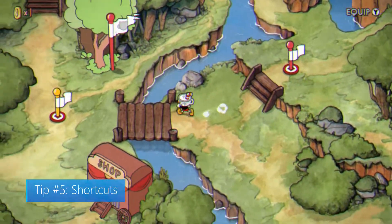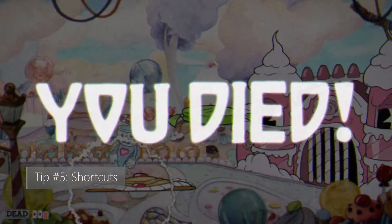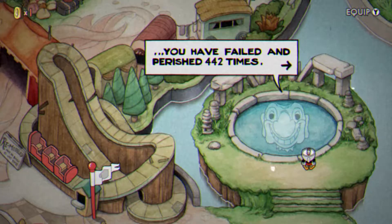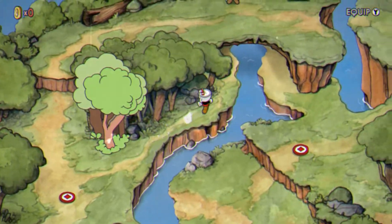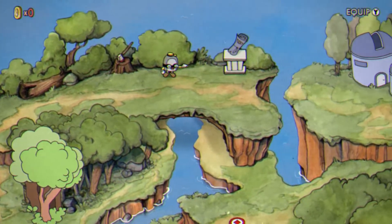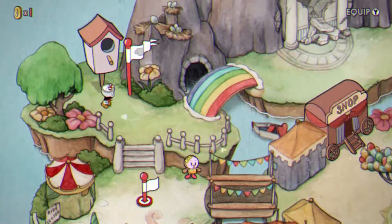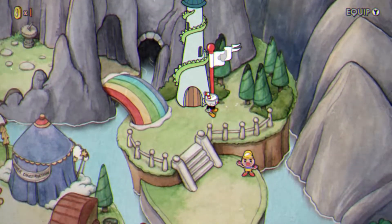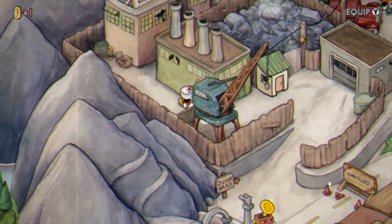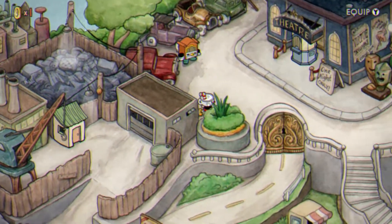Tip number five: shortcuts. After your umpteenth time fighting a boss, you may need to take a mental break. You can stay in game and try a shortcut. When you reach a certain point on each island, you'll come across hidden paths that allow you to access more of the island without needing to beat the boss standing in your way. These shortcuts lead to new bosses and levels. Taking advantage of them will let you cleanse your palate while gaining experience and regaining the will to take on the previous boss. Plus, you'll get an achievement just for taking one of these paths.